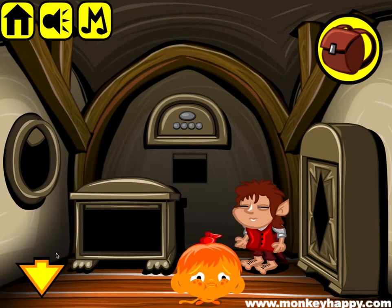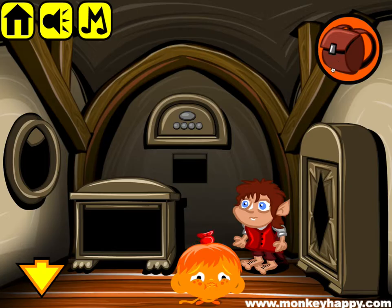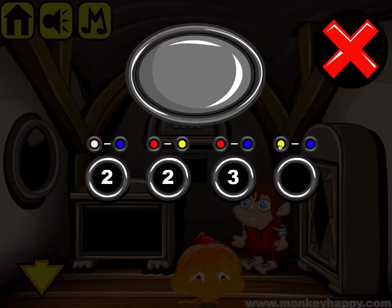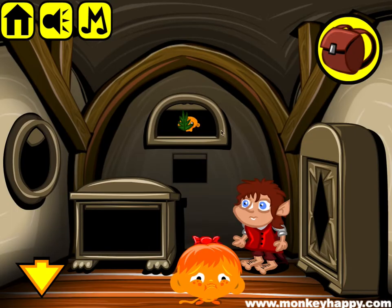Then we've got red minus yellow: six minus four, being two. Red minus blue: six minus three, which is three. And finally yellow minus blue: four minus three is one.